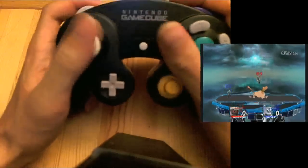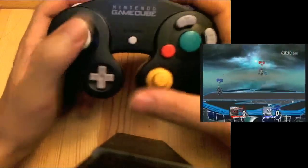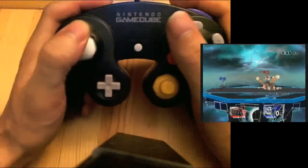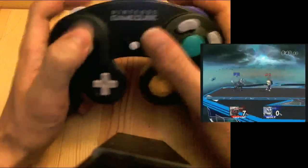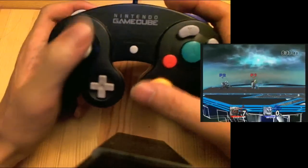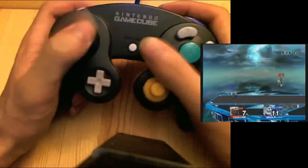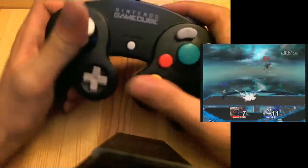Everything is very easy. As others have pointed out, you can also alter the direction of which you toss your bomb by altering the direction of your C stick. You can also alter the direction of your momentum by altering the direction of your control stick.